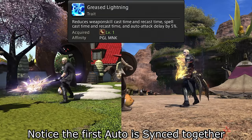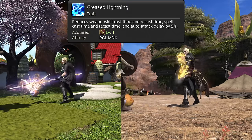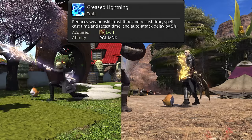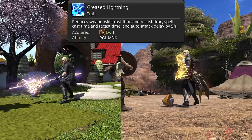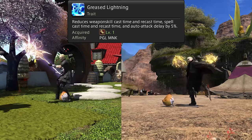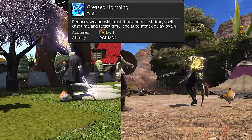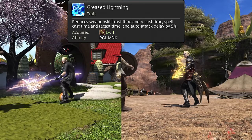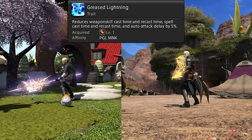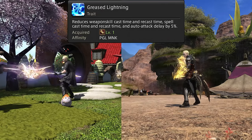Level 1: Greased Lightning. Before we even talk about any actual attacks, we have Greased Lightning. Your recast time and auto attack speed is 5% faster than any other class or job. This is completely passive, and immediately puts Pugilist on a slightly steeper learning curve than any other melee — but only very slightly. For this reason, I will not be noting recast timer and global cooldown timings outside of Greased Lightning or special circumstances.